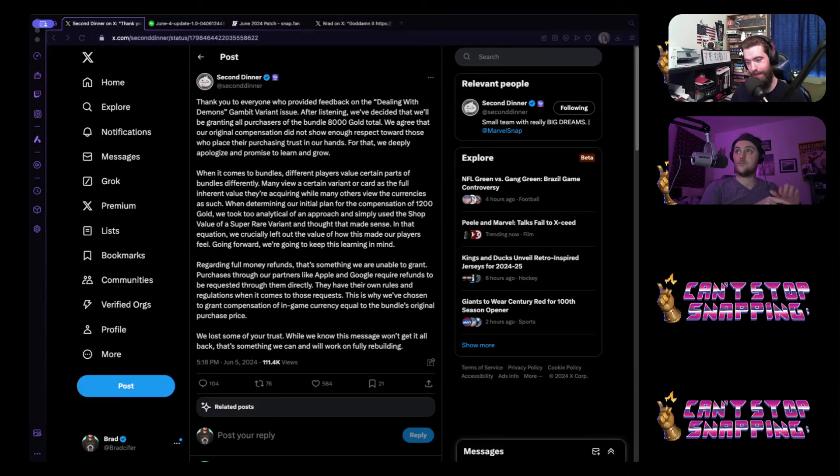You got 17,200 gold for $100 — 8,000 credits, a couple of cool variants, avatars, and stuff like that. Good job Second Dinner for doing the right thing by the community. I personally was like, why would they give back full refunds or this much gold? Because my thought was the variant wasn't the whole pull — the main thing I saw that everyone talked about when it came out was the value of the gold and the credits. Virtually zero people talked about the Gambit variant when it came out.